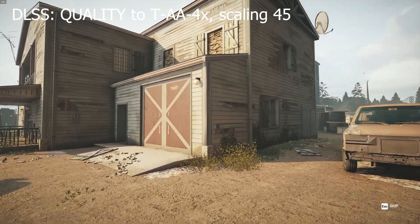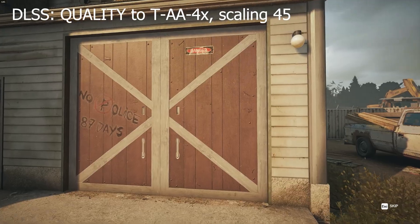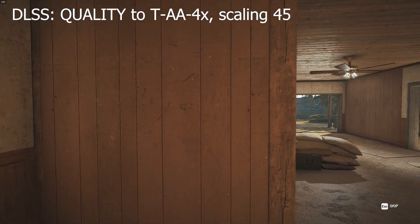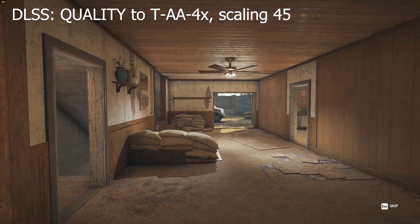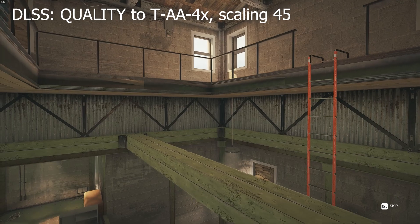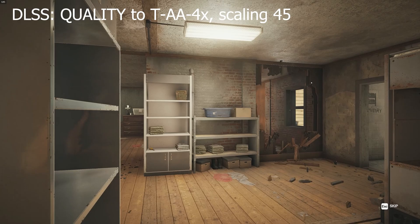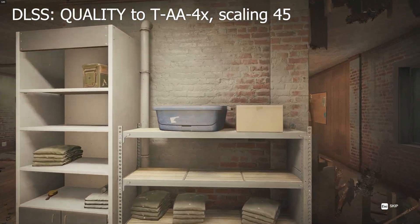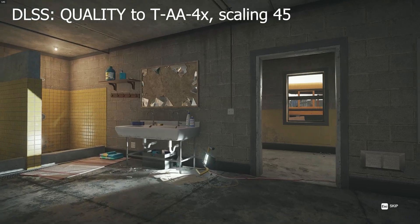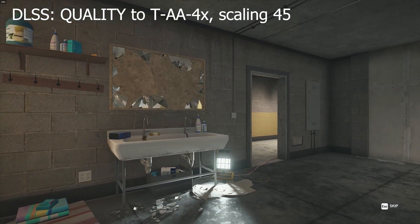Now let's move to the TAA setting. I chose TAA times 4 and set the scaling to 45, which worked best for my setup. I have a 3080 and an i9-12900K, slightly overclocked I believe, and I do have DDR5 RAM — 32GB running at about 5600.